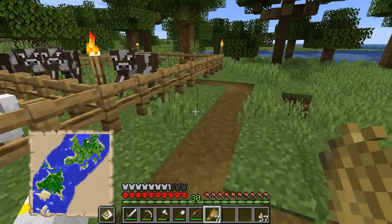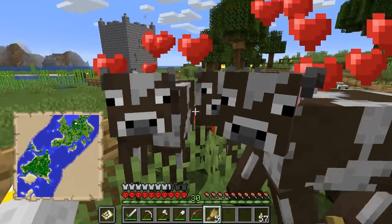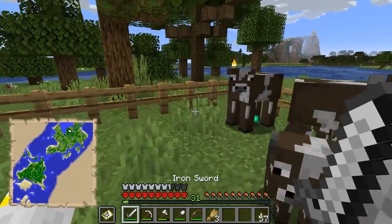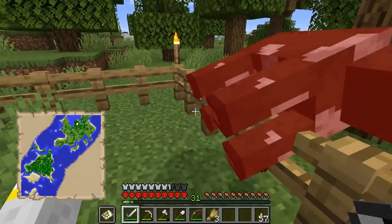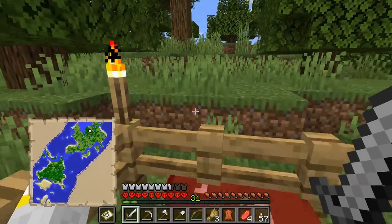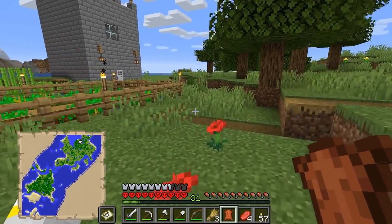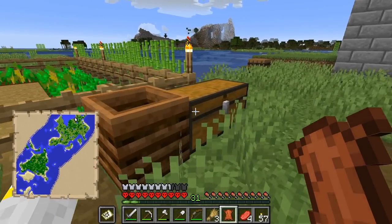That horse is looking pretty heavily armoured — as armoured as we are! It's appropriate that it is iron horse armour that we found, though we could have found much better. We could have found some gold horse armour, which actually for horse armour is better! Or we could have found some diamond horse armour! And we only got one piece of leather, but that's fine! Because that means we now have enough for two more bookshelves, I believe. We're getting there — we're a fifth of the way there!